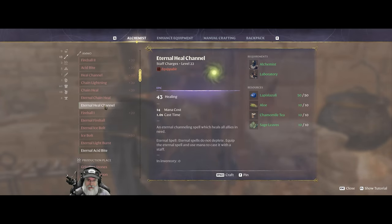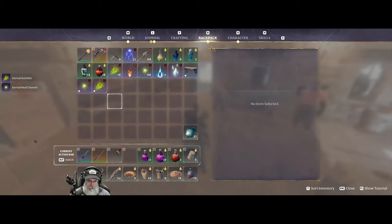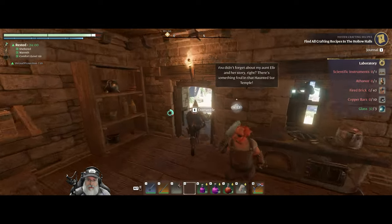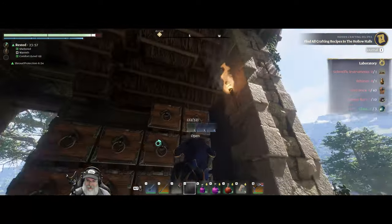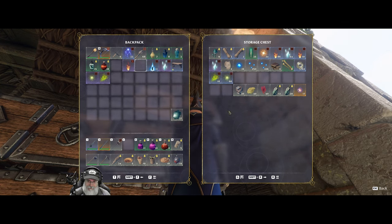We should now be able to make our spells - eternal heal channel and eternal acid bite. The eternal acid bite has a three second cast time but does a hell of a lot more damage too. We don't really need the old ones anymore - well let's save them for no good reason at all. Let's save the heal channels. This other stuff I'm saving up for our flame upgrade.